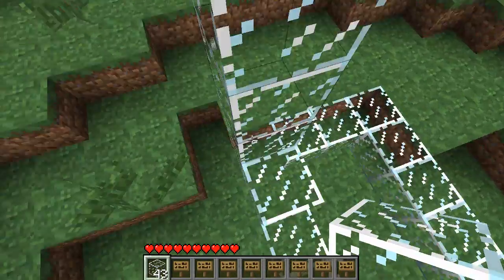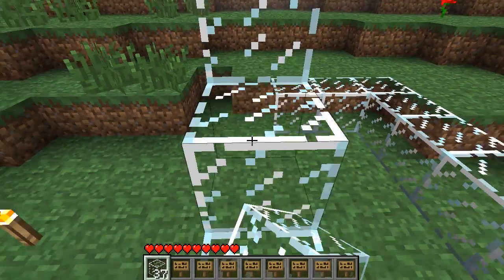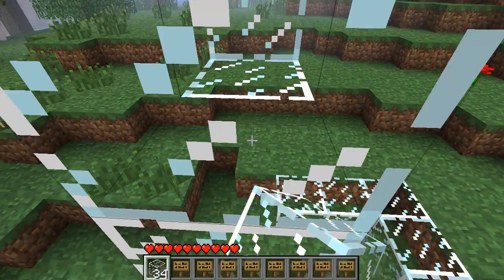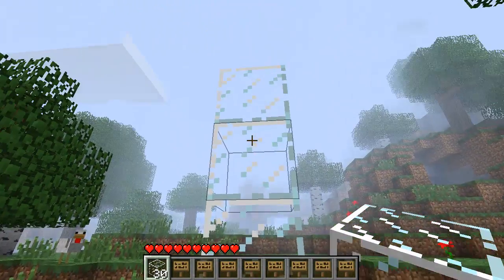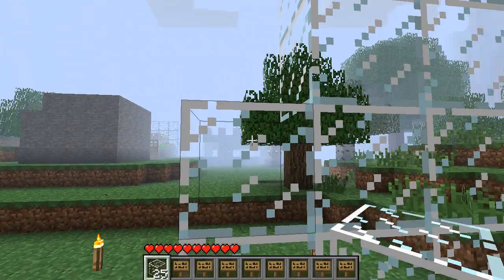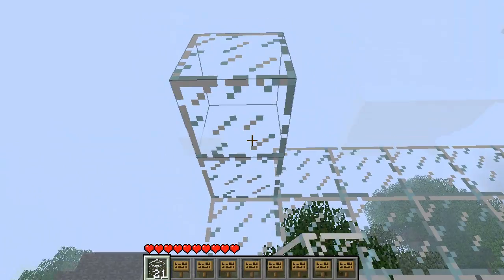We're going to start off by making a six by four box and once we've done that we're going to go five high. You'll also need some eggs and some water. You will need a lot of eggs because it is hard to spawn chickens.